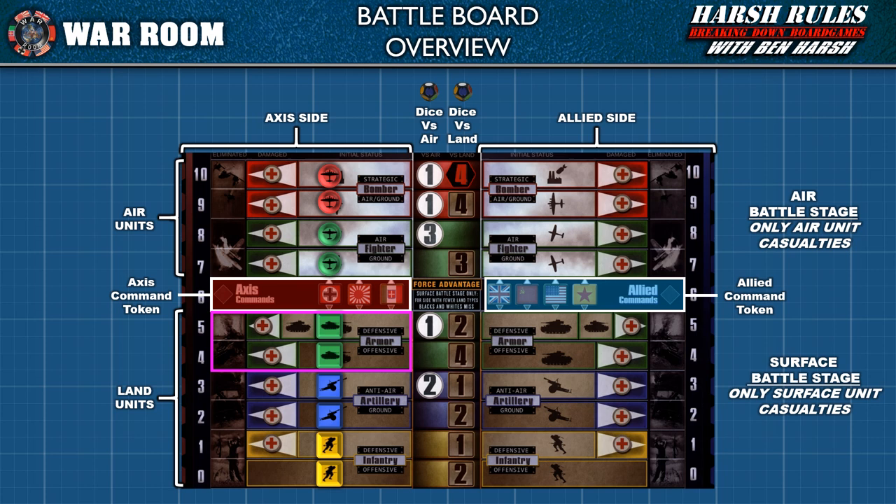Looking at the two armor lanes: an offensive armor stance allows units to roll four dice versus other land units in the surface battle stage. However, a defensive stance allows an armor unit to participate in both stages — rolling one die in the air battle stage and two dice in the surface battle stage.